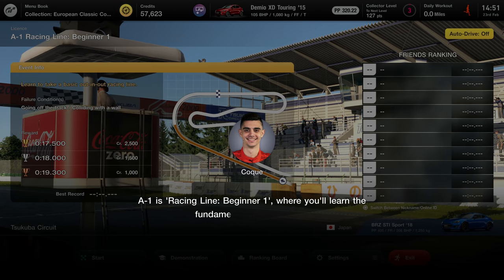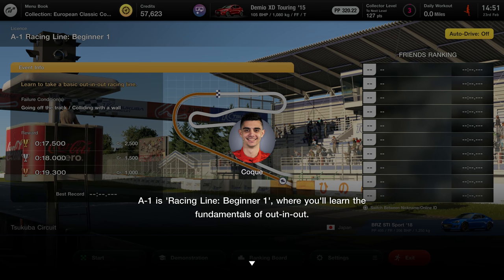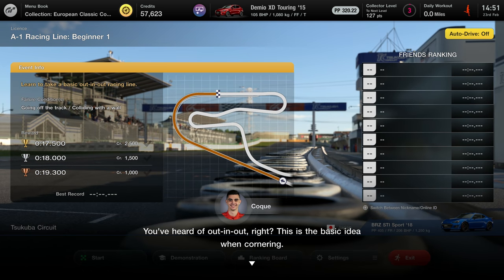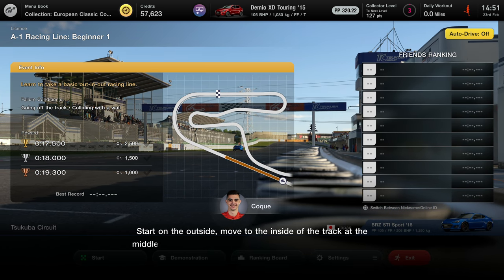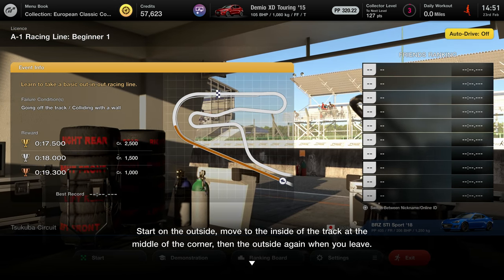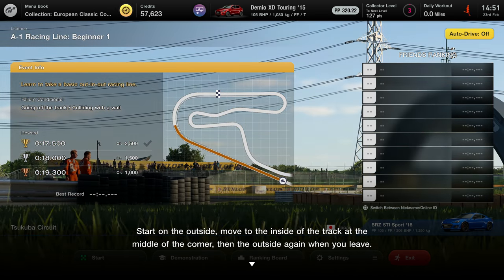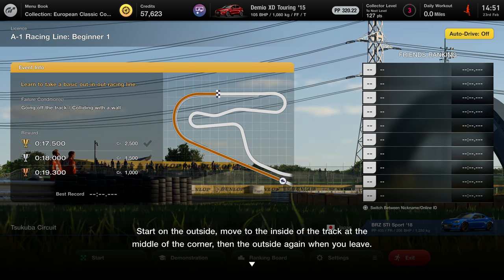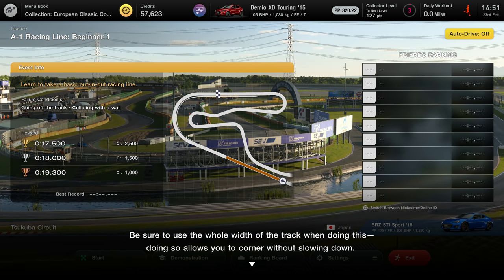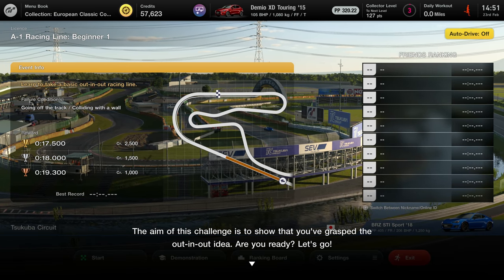A1 is Racing Line Beginner One, where you'll learn the fundamentals of out-in-out. You start on the outside, move to the inside so you hit the apex, and then back out, using pretty much a lot of the track ideally. You'll hit the middle of the corner and then hit the left curb as you're coming out - be sure to use the whole width of the track.